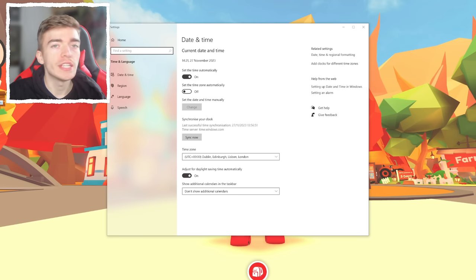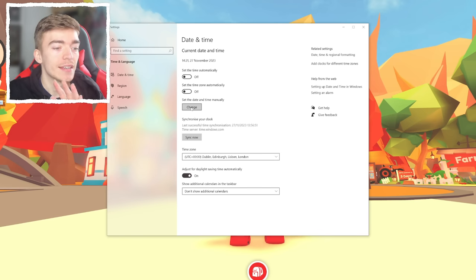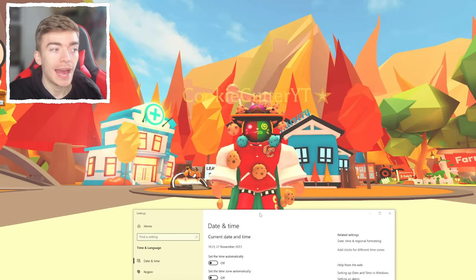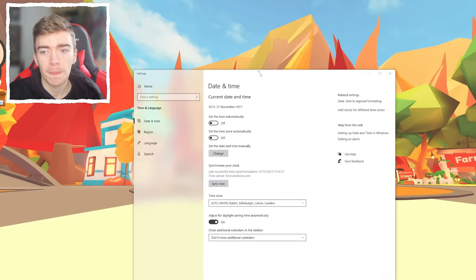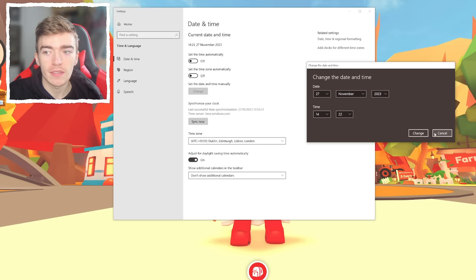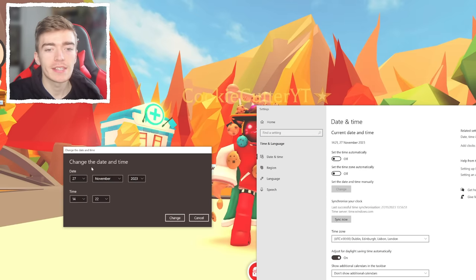To do this you kind of have to cheat the system, fast forward time as if you have magic. Whether you're on a phone or a computer, here's how to do it. If you're on a computer, pull up the settings for date and time, and it will say 'set the time automatically' — simply turn that off. Now there's a button that says 'set the date and time manually.' Currently it is the 27th of November and there's no Christmas update. Press Change, which gives you the option to literally change the date.